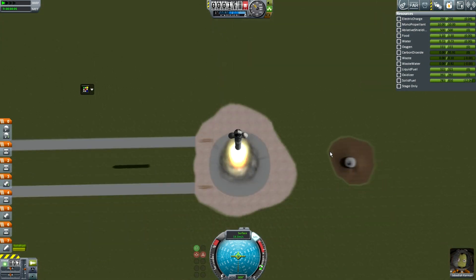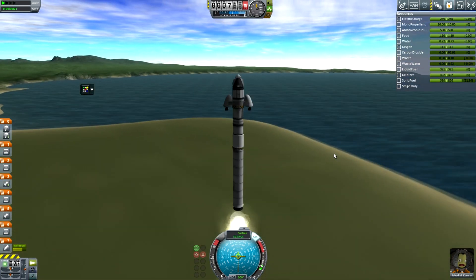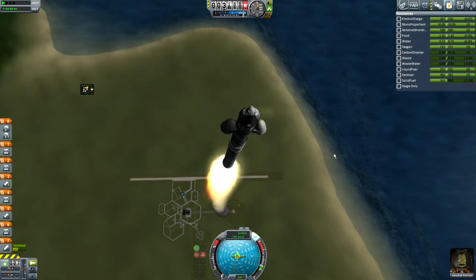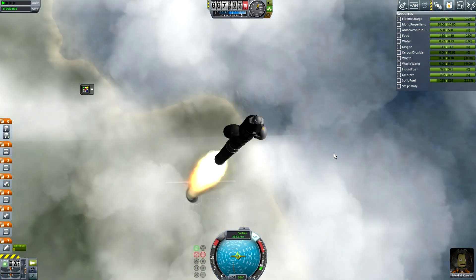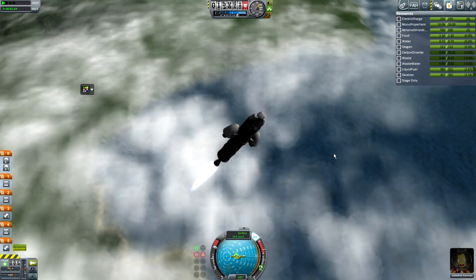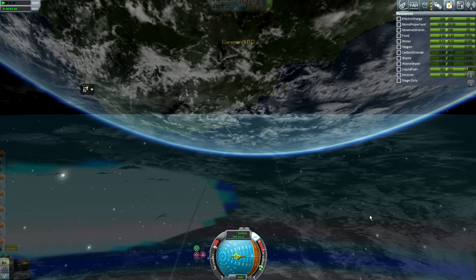Now we've been assigned to test those radial engines and I don't have much money — well, I do, but I don't want to waste it. I decided to use a solid rocket booster as my first stage. It's quite a small solid rocket booster and doesn't have a huge amount of delta-V, so I have a bigger second stage. That top stage is just for testing those engines. We'll ditch that and just launch ourselves into orbit using this engine, which is pretty much my favorite engine.